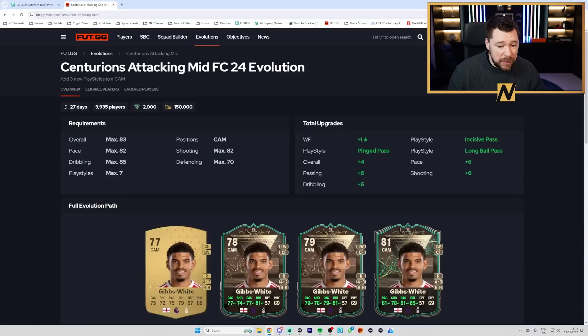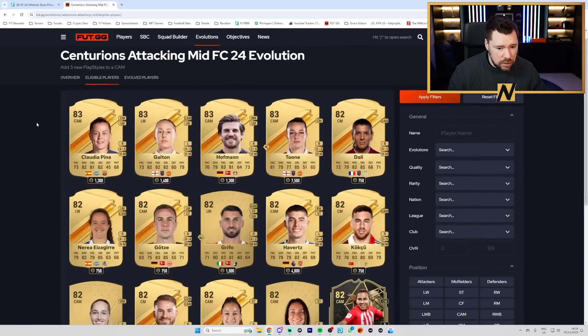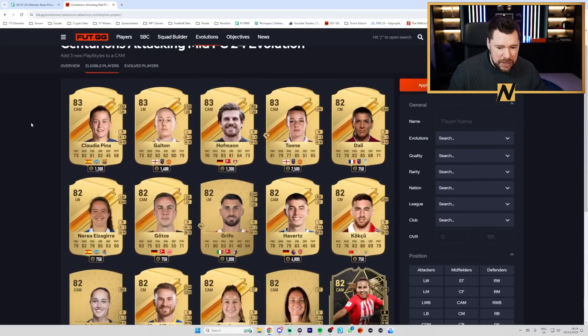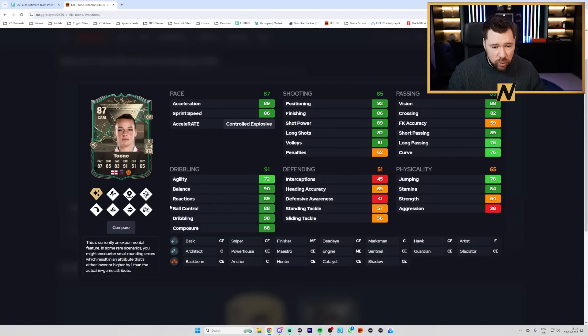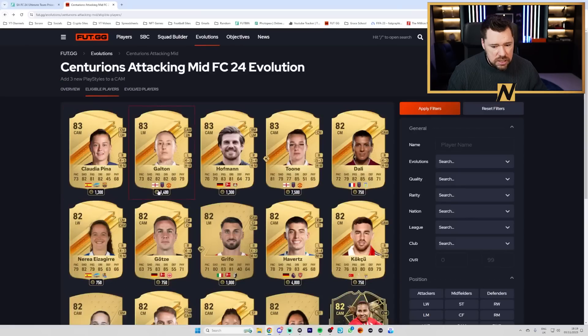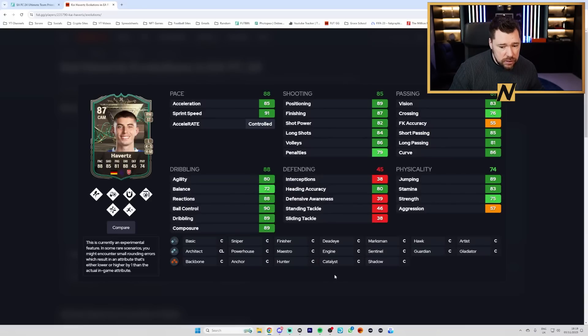Now on FutGG we have two new evolutions. The Centurions Attacking Mid is the paid one - looking at the best eligible players, especially that weak foot upgrade making players five star four star. Based on what's here, I think this is best suited for already-upgraded cards. Toon will be good - she's got really good play styles, goes up to an 87 with the evolution. Kai Havertz with his Foundations card gains seven pace, three shooting, two passing, two dribbling, three physical - a ridiculous card.